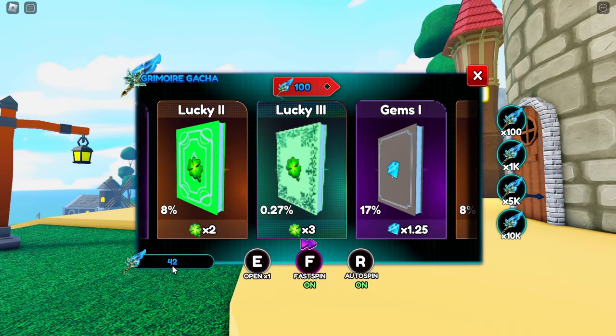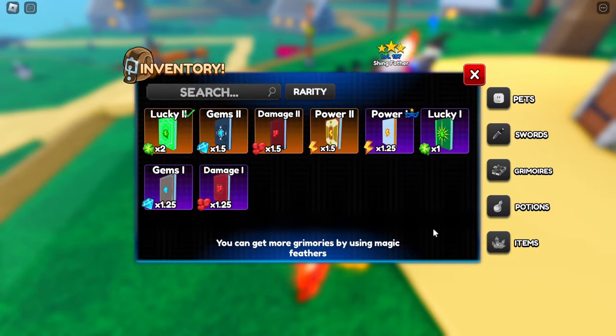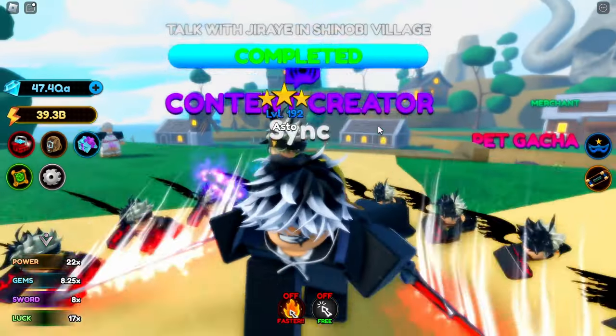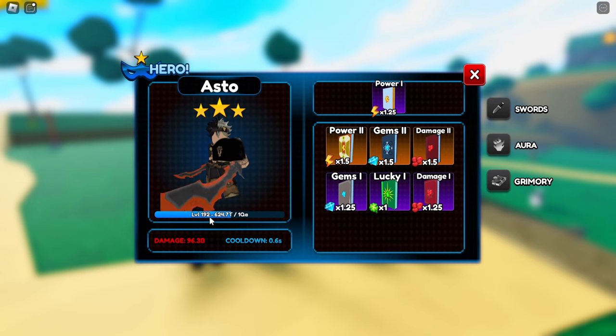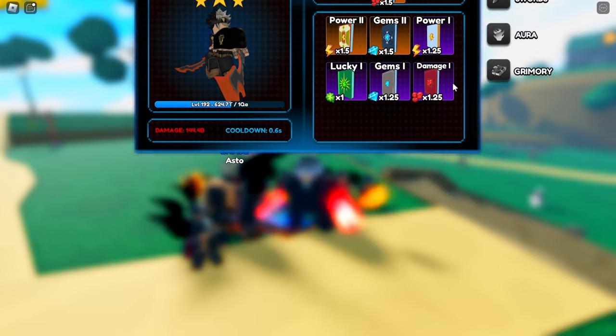We're down to 42 feathers. We didn't get any tier-3 grimoires — that's pretty sad. But we did get our Aster to level 192 and he's dealing 96 billion damage. If we equip Damage, he's doing 144 billion — that's kind of insane.